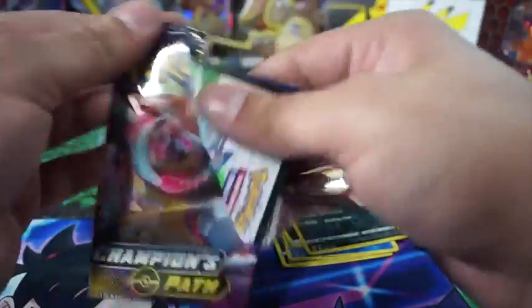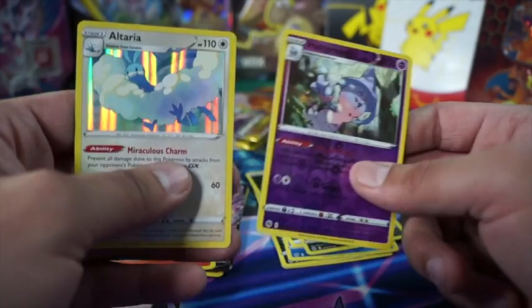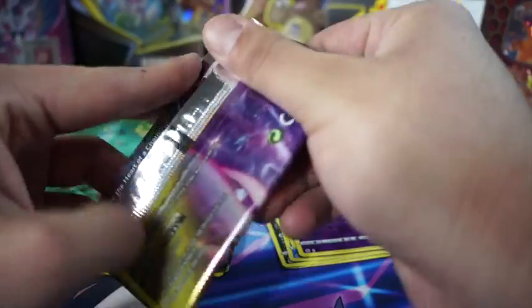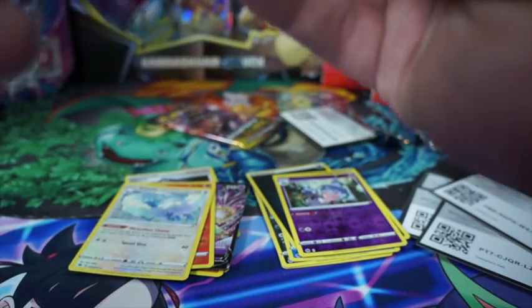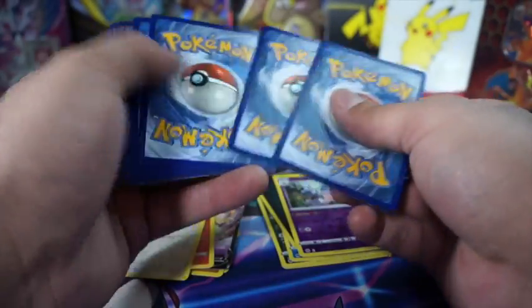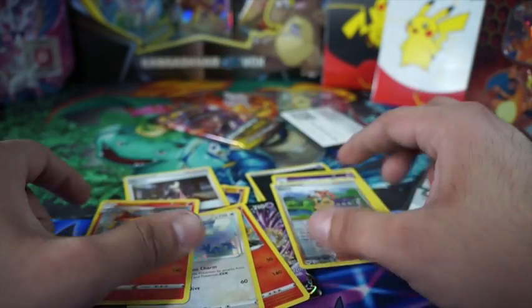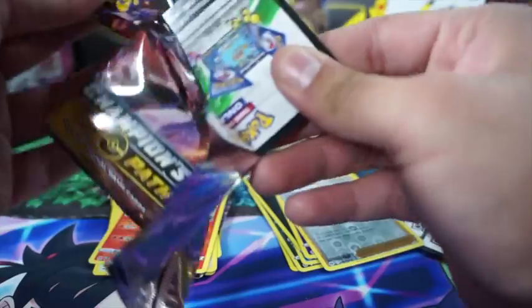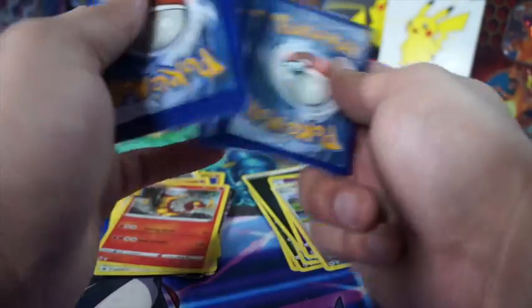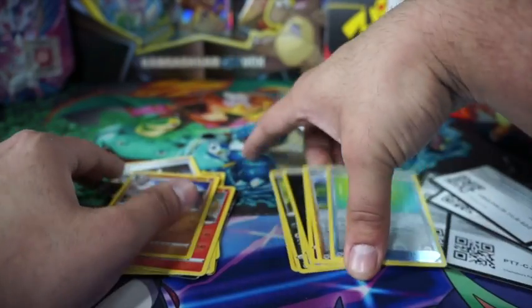These packs are sealed tight — makes me feel like I'm going to Weenie Hut Jr. Dang — Hatterene and Arctovish. Boom, we got Sonia and Centiskorch again. All right, last pack — can we do it? And away we go — that's like my favorite saying from Rick and Morty. Sounds like we did not do it. Got energy, Potion, and Liepard — weak pulls.